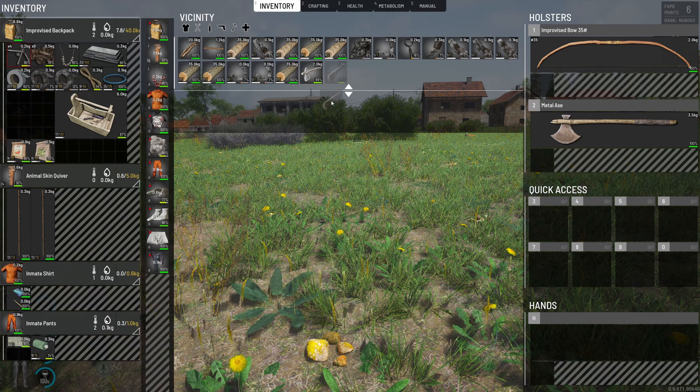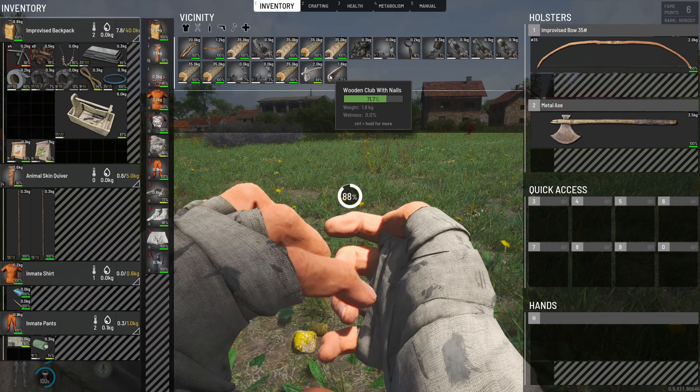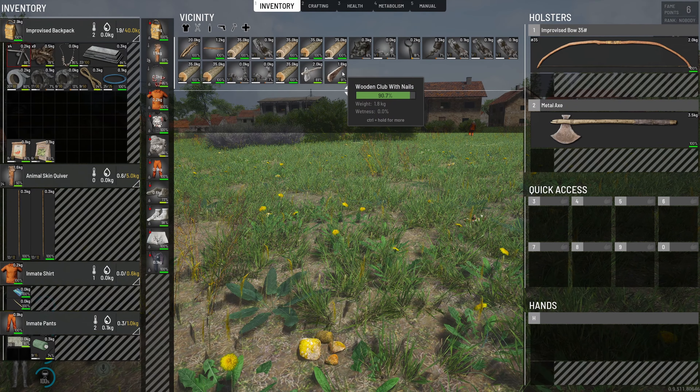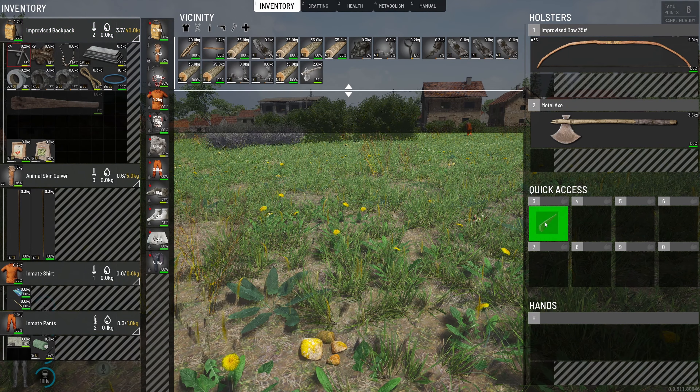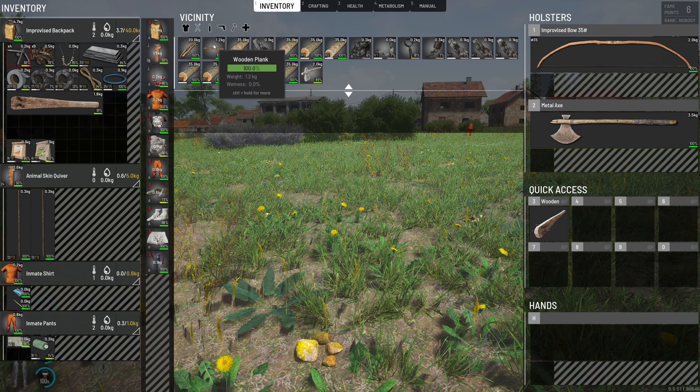How did that go down? I'm going to use the toolkit on it — just repair it all the way to full again. Almost full. We'll have that on our quick slot. Got our arrows, we've got lots of arrows left. Bye to the stone axe.